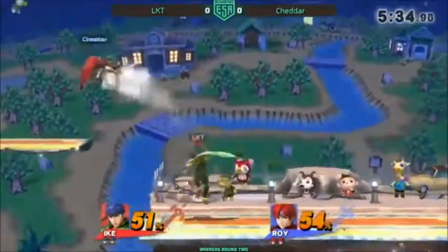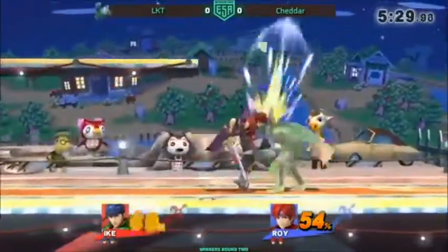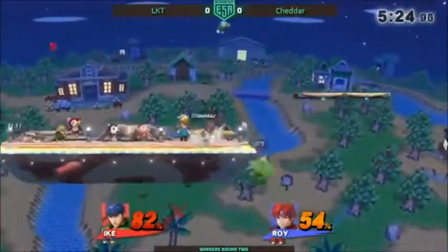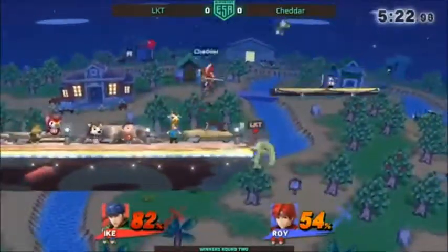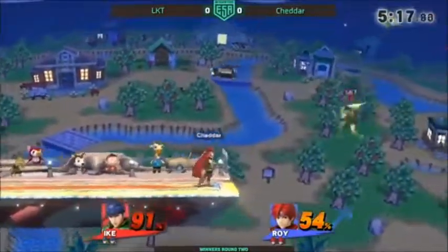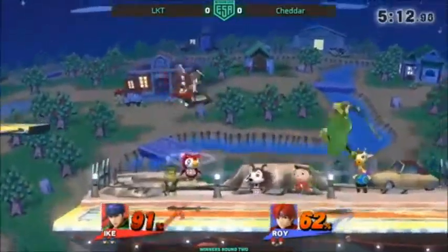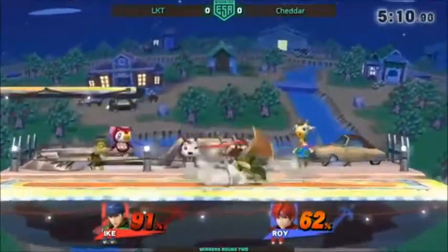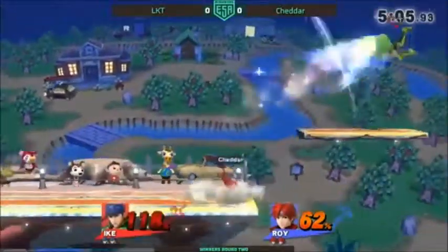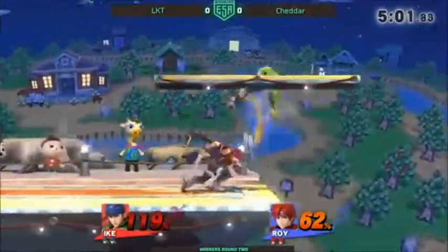Another thing that's nice for Cheddar is he has the side B, which is what he's doing right now, and he's got those different mix-ups there. Another thing you can do as Roy against Ike is you can counter him at the ledge when he's locking into that aether. Oh yeah, it hits — unless LKT spaces it perfectly, that's not a true combo by any means, as shown by LKT.